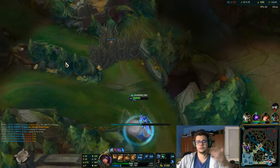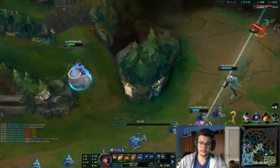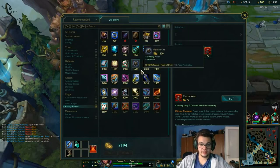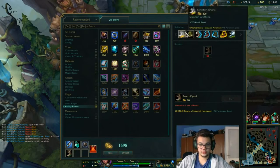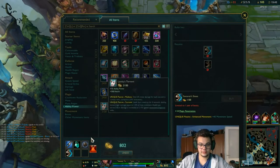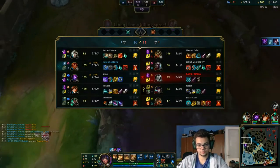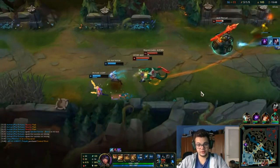So that was the first part of the advice: do not buy items that help you get slows besides the blue smite when you're playing jungle. Also play around the hard CC that you've got.